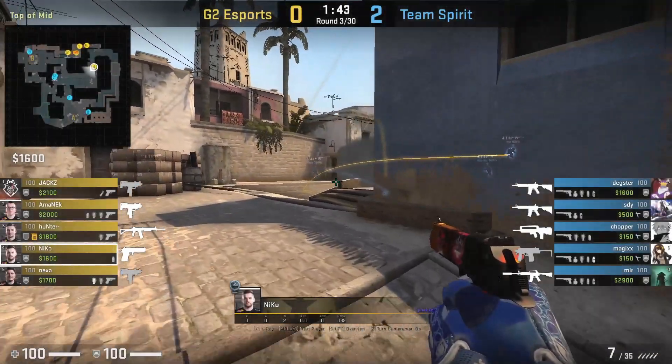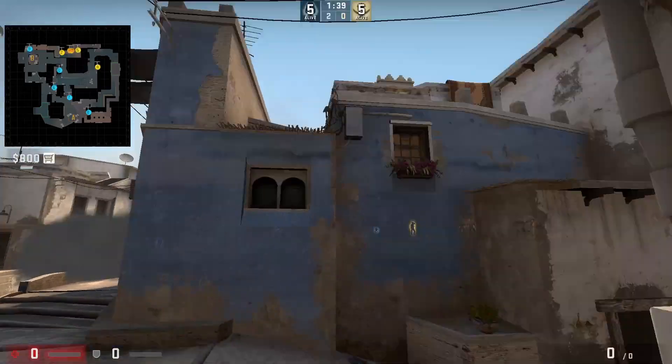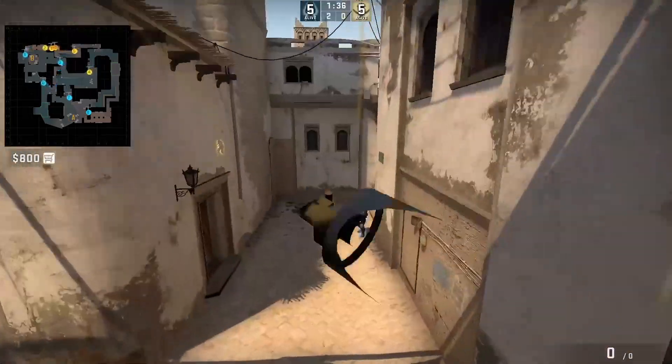Nikko smokes short from Teamate on Mirage by getting alongside this wall, aims here, then jump throws. This smoke is used for a B pop and also allows Nikko to lurk up short.